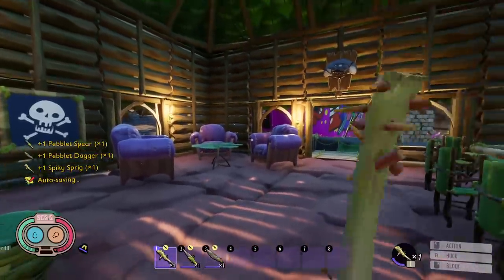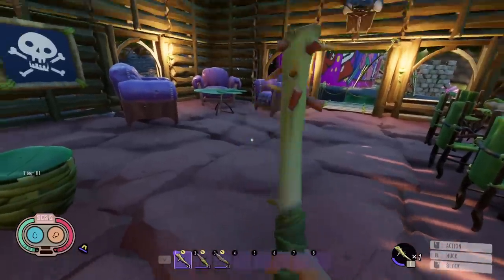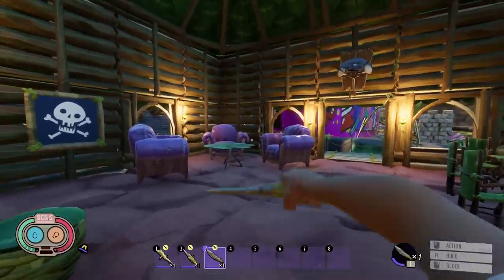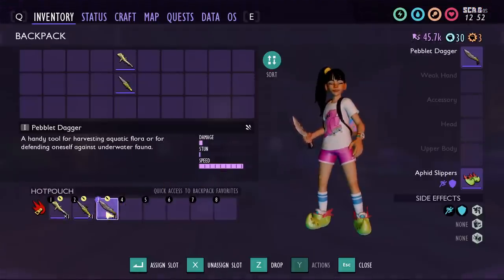If we equip the Spiky Sprig, you'll see it takes quite a while to get three swings in for the combo. The Spear is obviously faster. But look at the Dagger — look how much faster that swings. Even though the UI shows the exact same stats for swing speed, the Dagger actually has a slightly faster attack speed, making the Peblet Dagger the highest DPS early game weapon.